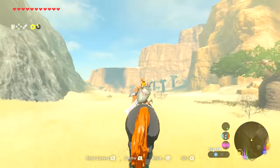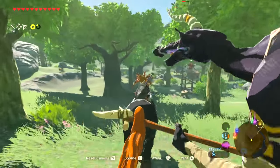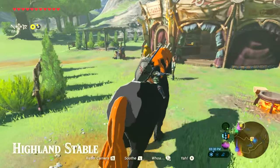The Giant Horse can be found south of Mount Hylia in the Taobab Grassland. It doesn't have a lot of stamina, but makes up for it by being able to smash whatever it charges into. Once mounted, it can be registered at a stable.